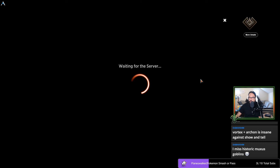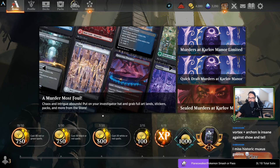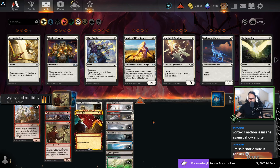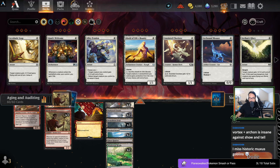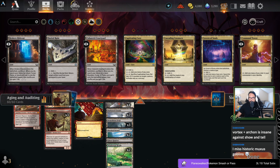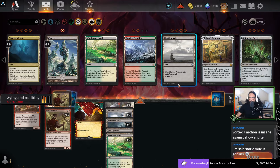I did realize something during that game — initially I thought I would have more mono-white situations so I only included white fetches. I should include two red fetches as well, because in that situation I wouldn't have been able to get a basic Mountain if I wanted to do that and not take damage. Bloodstained Mire, Scalding Tarn, Wooded Foothills — white and red share green so we're going to do Wooded Foothills. Swag.